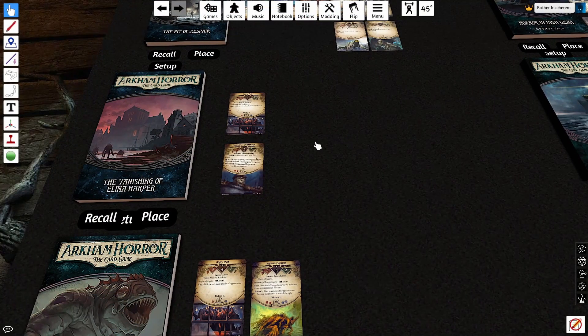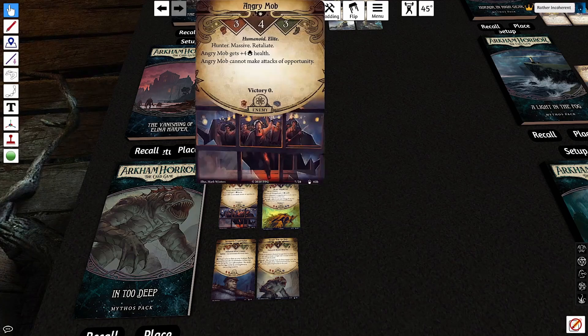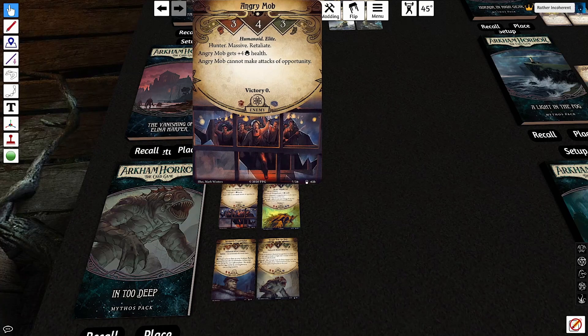Moving on to the Vanishing of Elina Harper — I'm going to give you a peek at what's set aside for In Too Deep, the same cards that are set aside for Vanishing, so I'm going to talk about them sort of at the same time. The Angry Mob is not a threatening enemy, but it is a massive enemy that demands your attention. It's a big, beefy enemy — it's going to take you a while to chew through it.